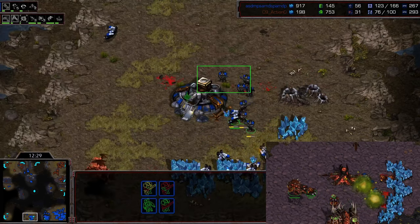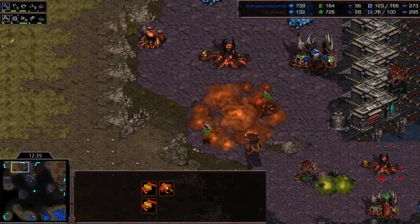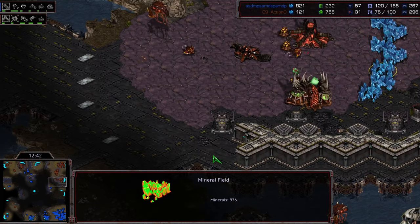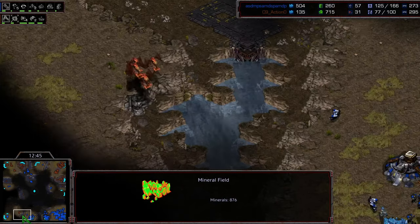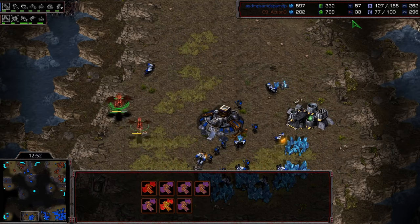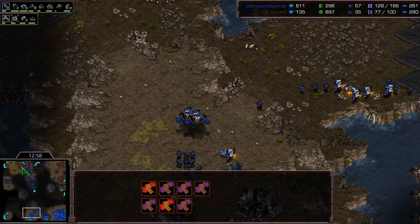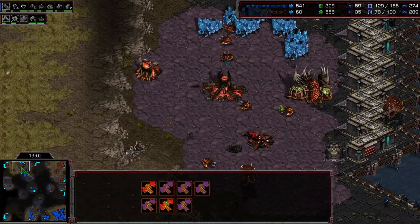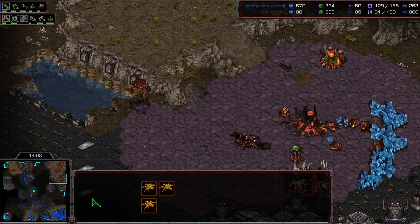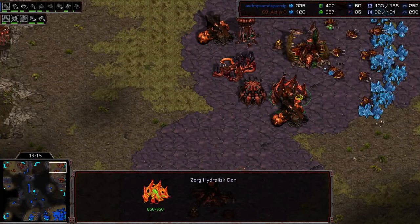A lot of those drones went through the nidus canals so most will stay alive — down to just 28 drones. These mutas really need to kill this science vessel but he's not paying attention. Another eraser trick went down at the natural at the same time — that's why so many drones were picked off. It looks really bad, but it's not the end of the world. Action killed off a bunch of the initial vessels, and minerals aren't that big a deal for Zerg — you're more concerned with gas, so he can keep mining gas and re-drone while keeping upgrades going.